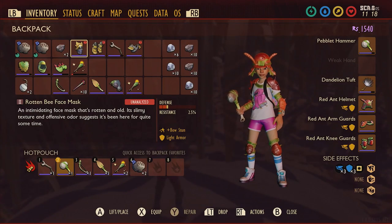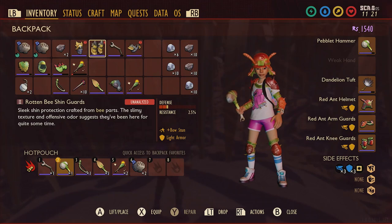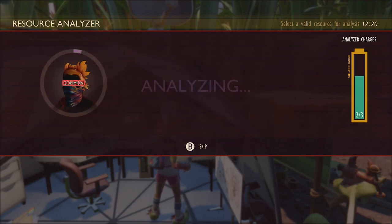The rotten bee armor is a light armor that enables the status effect bow stun, which will give your bow and arrows extra stun effects when you use them. You can also analyze this rotten armor like other rotten pieces of gear to unlock additional crafting recipes, boost your brain power level, and earn some extra raw science.